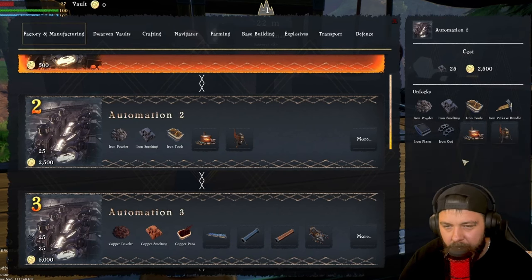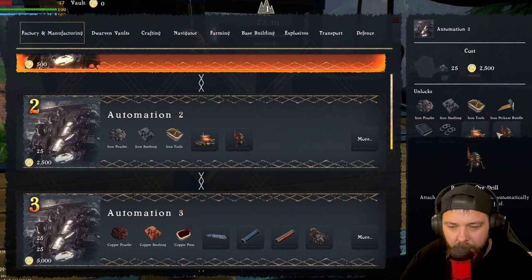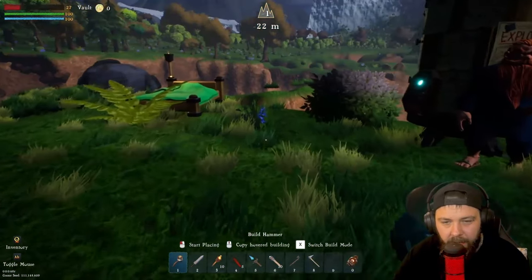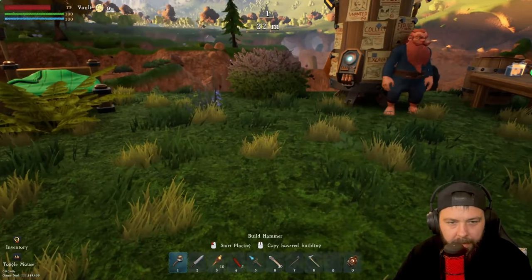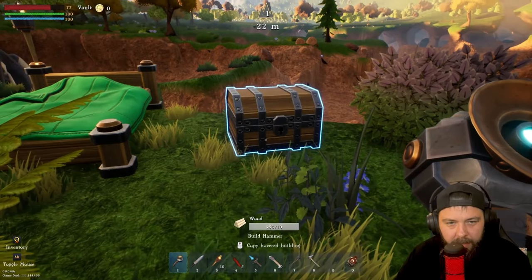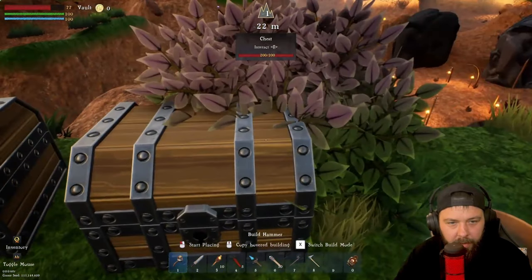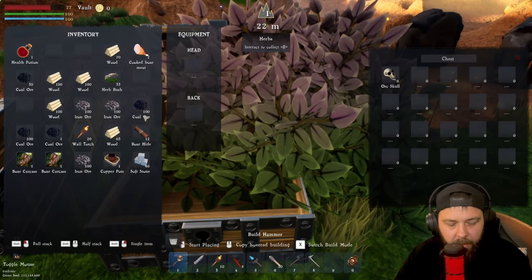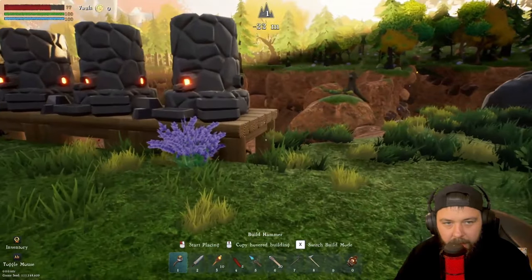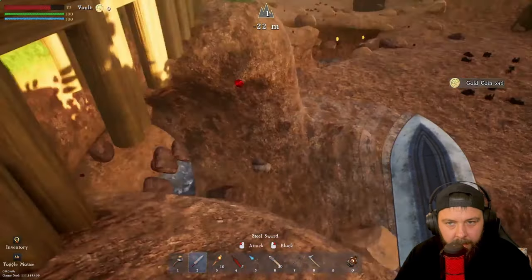While we're waiting for the iron to smelt, we can prepare for what we'll need for the ore drills and the blacksmith. I recommend doing two ore drills for coal, then one each for copper and iron to start with. We'll also need iron cogs for the ore drill, which won't unlock until we get the automation. So we're going to prepare by getting more iron ore and copper while we wait for these iron ingots to smelt. I also highly recommend crafting yourself a couple of storage chests — they're handy early game to store your gold coin, orc skulls, and other resources, and they free up inventory space.